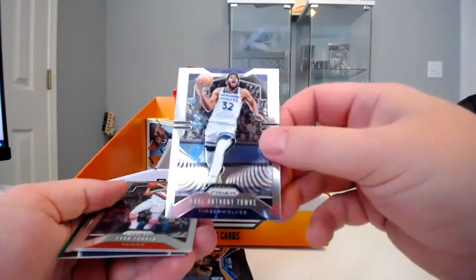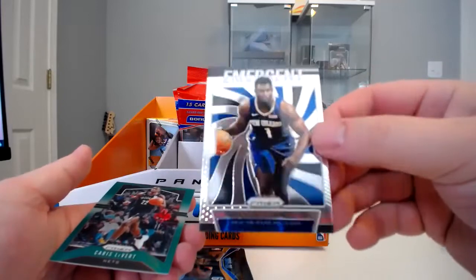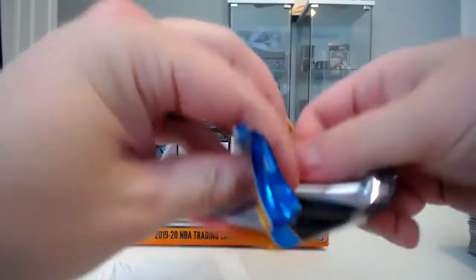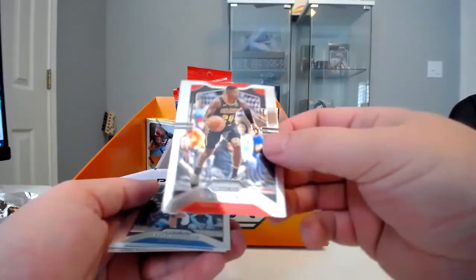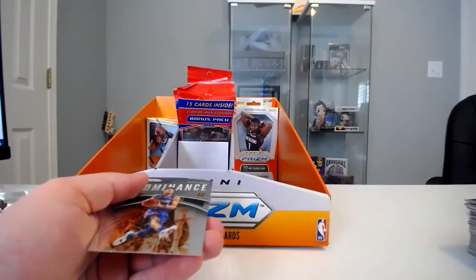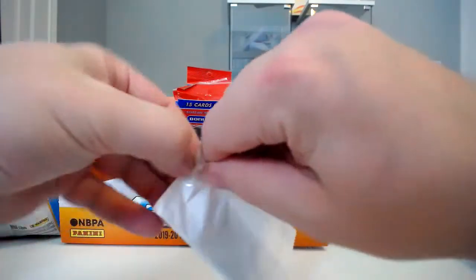Jalen Brinson, Carl Anthony Towns, Evan Turner, and then a very well-centered Jarrett Culver. Then a Zion emergent and Chris Levert green prism — that was a pretty good pack. Bazemore, Kyle Anderson, Joel Embiid, another Carson Edwards rookie, Devin Booker Dominance, Blake Griffin silver prism. Not too bad.